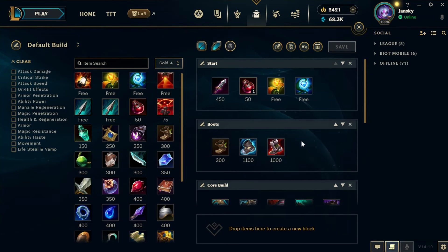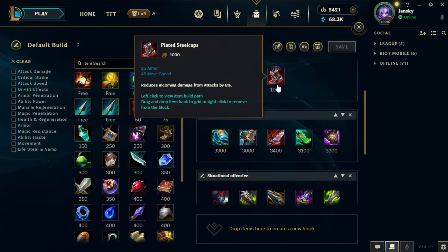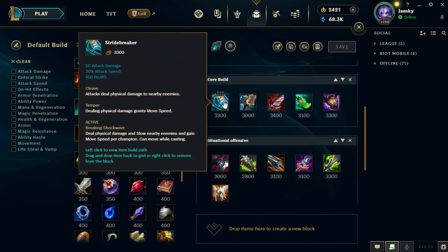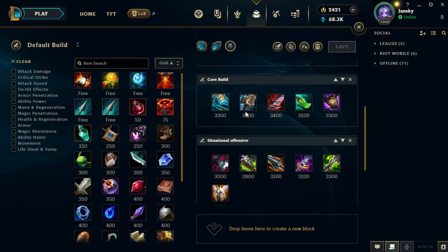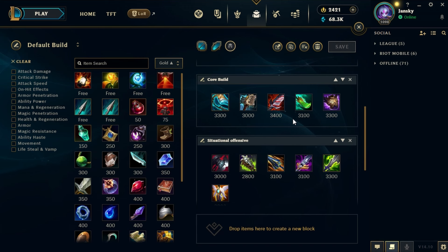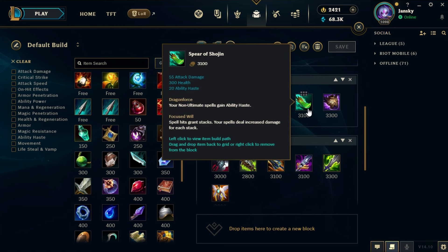Now item builds. The default Bruiser Bel'Veth build: start Doran's Blade with health pots, default ward and upgrade later as usual. Boots are Mercuries or Steelcaps — I tend to prefer Mercs. The core build I'm running: start building Stridebreaker in lane, it gives you a lot of power against other laners. If you want to be spicy you can also start Hullbreaker — it's great with pushing, especially if you get an early lead. If you're ahead in lane, Bloodthirster is something you can build; it grants you a lot of stats and lifesteal which makes laning great — you can heal up to half HP on a wave with one E if Bloodthirster is finished.